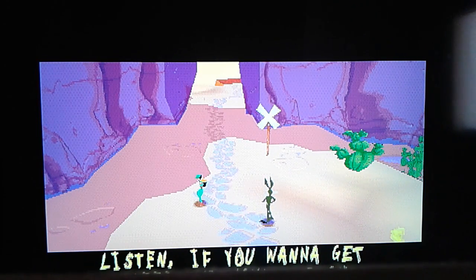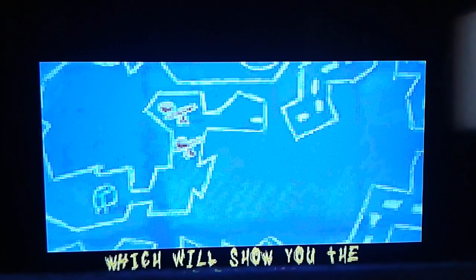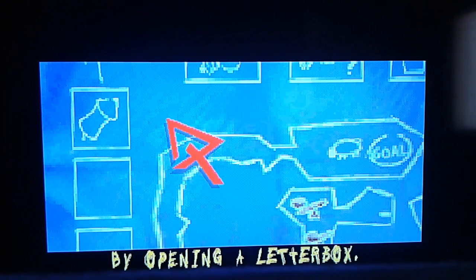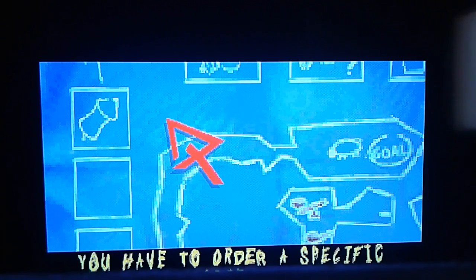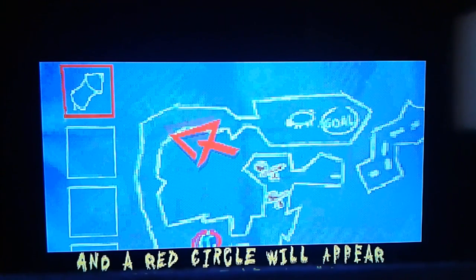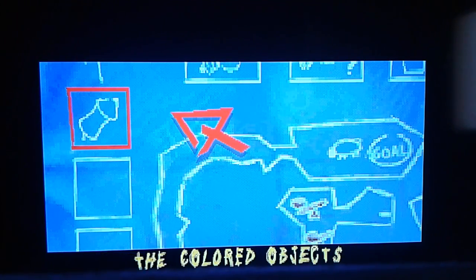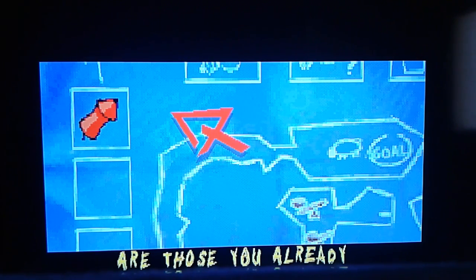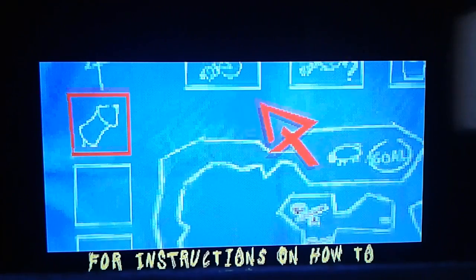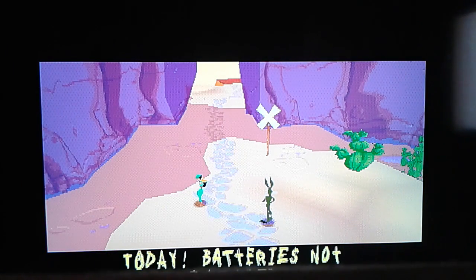Listen, if you want to get ahead and make a plan, you have to use your inventory. Press the select button, which will show you the level's map and the objects available to you. To get an object, you have to order it by opening a letterbox. If you want to know which letterbox to order a specific object from, select it in your inventory and a red circle will appear around the letterbox, which means it's yours. The objects drawn in white are the ones you can find in the level. The colored objects are those you already collected and can use. You can also look at the object's user guide for instructions on how to use it. So come on, try out your inventory and order an object from a letterbox. Today, batteries are not included.